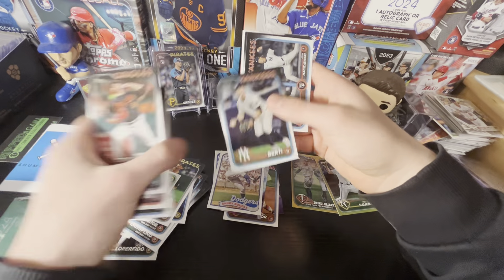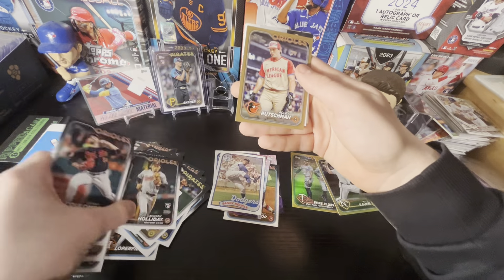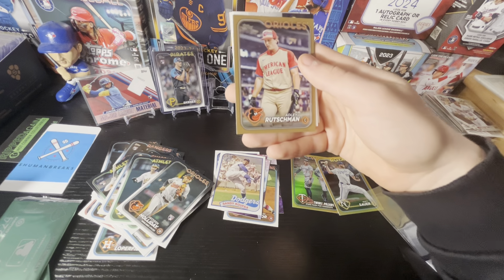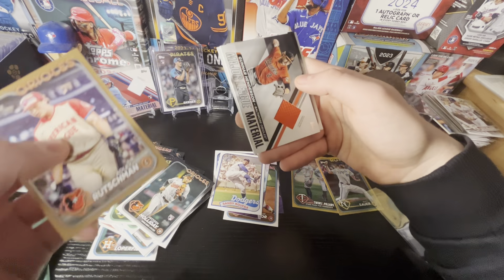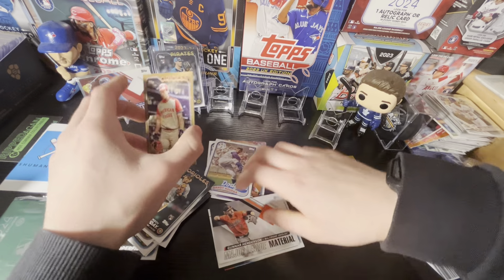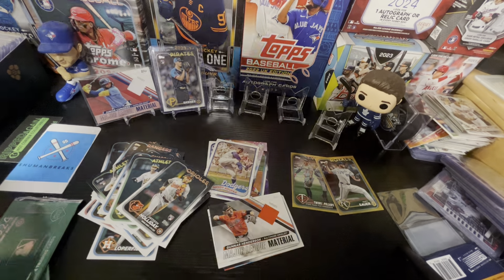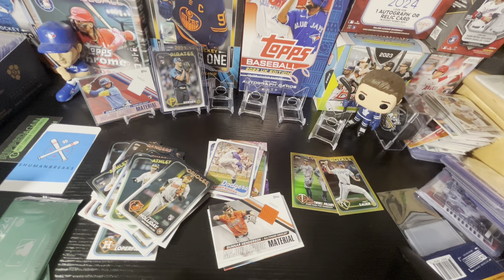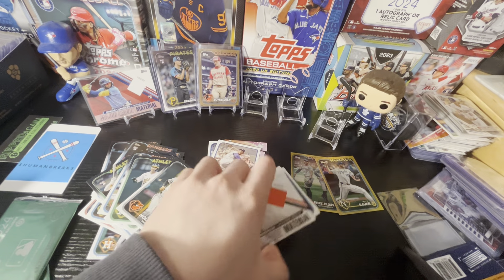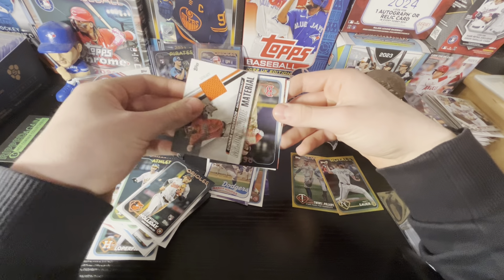Max Schumann. Kate Smith — one of the better relievers in baseball this year. Zach Geloff. Jackson Holiday debut. Followed by Adley gold — this is numbered to 75 on the Adley. This is an all-star game gold, not to be confused with the base gold you'll get in the regular boxes. This one's numbered just to 75, which is still a nice card. All-star game Adley Rutschman number 75.